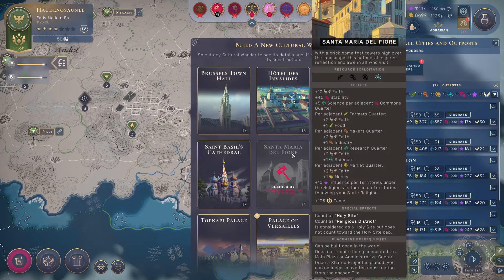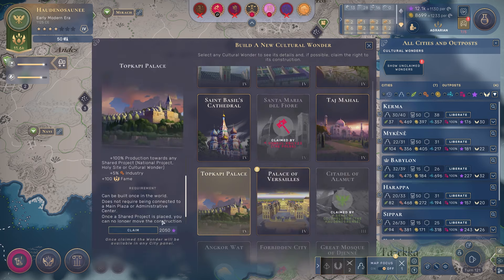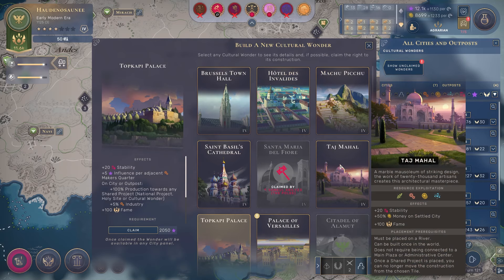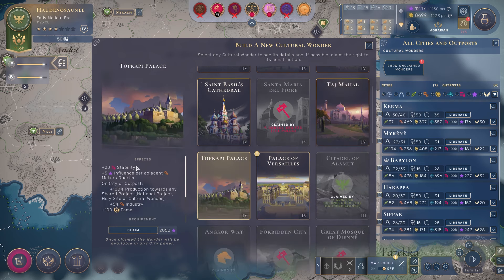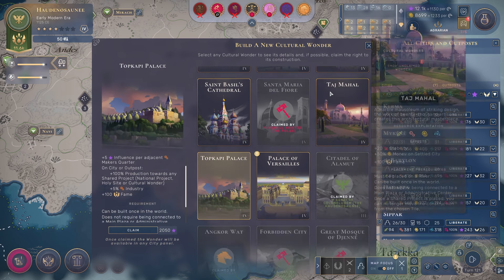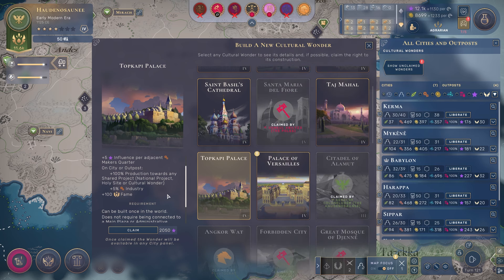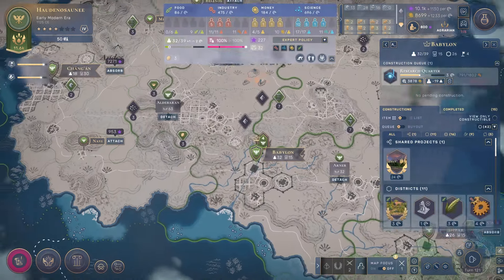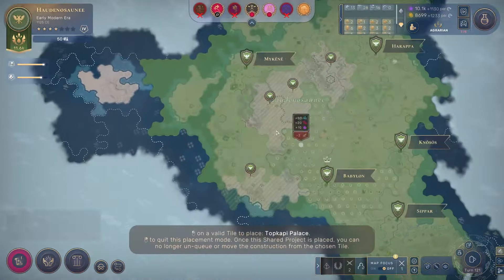Let's take a look at the wonders that are available. Santa Maria has been claimed already, which is kind of a bummer - it's a very nice wonder if you have a decent religion, which I do. However, I am going to go for my usual play of claiming Topkapi Palace. This is an efficiency play. The best wonder in this era in my opinion is Taj Mahal - plus 50% money on Settled Cities is an insane buff. But Topkapi gives you increased production towards wonders, which is effectively the same as a cost reduction. So we're going to take Topkapi and start working on it right away, because we want to claim multiple wonders this era.